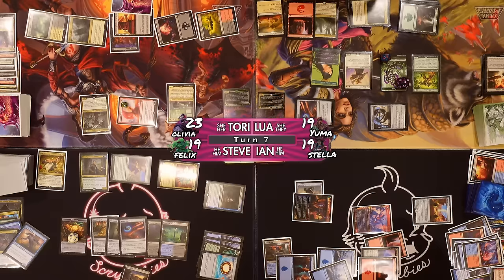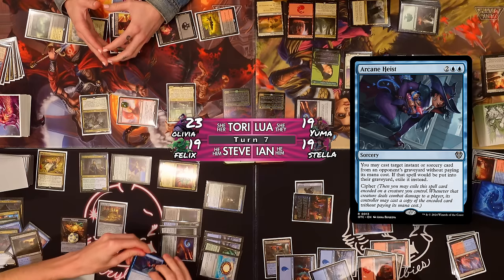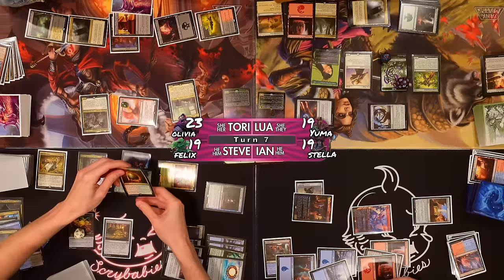Cycle Fetid Pools. I'll cast Arcane Heist — cast target instant or sorcery from an opponent's graveyard without paying its mana cost, and cipher it onto Solana Ledgewalker. With Arcane Heist, I'll cast Escape to the Wilds from Lewa's graveyard for free — exile top five cards of my library and I can play them until my next turn, plus an extra land drop. Sick. I'll play Viridescent Fog; because of Chromatic Lantern all lands tap for any color.